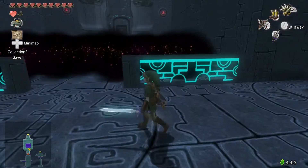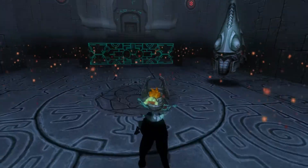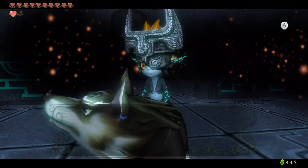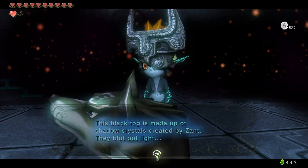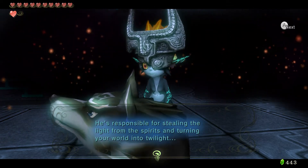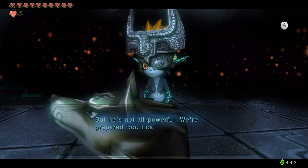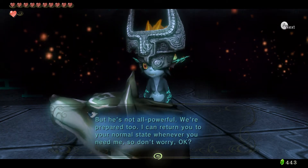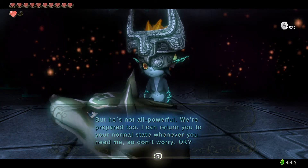So we want to kind of avoid going into this mist, except we kind of have to right now in order to get rid of some enemies. This black fog is made up of shadow crystals created by Zant — they blot out light. He's responsible for stealing the light from the spirits and turning your world into twilight. But he's not all powerful. I can return you to your normal state whenever you need me, so don't worry.